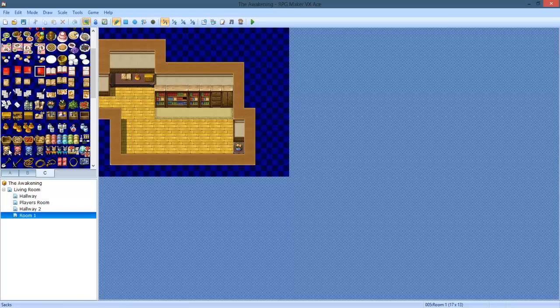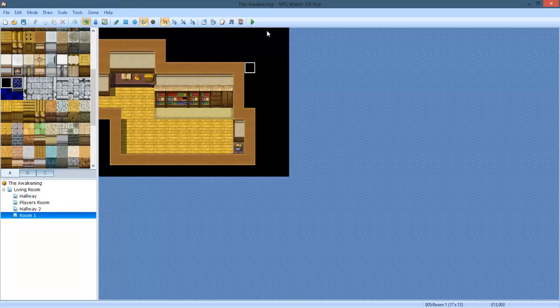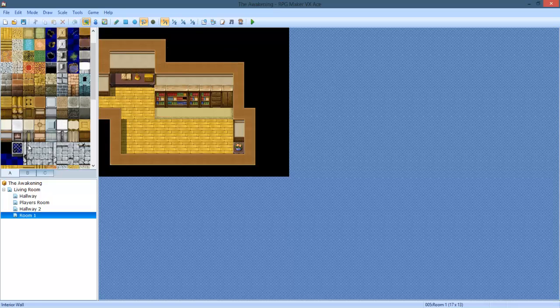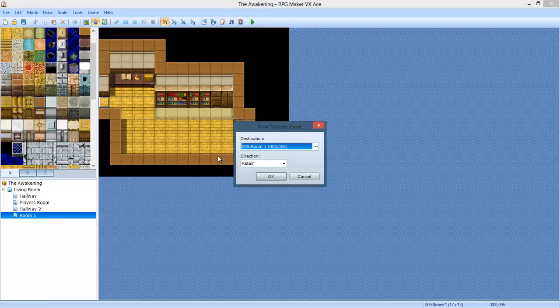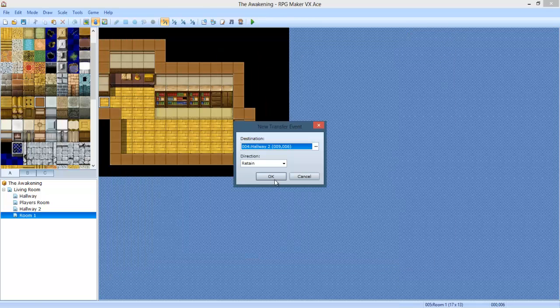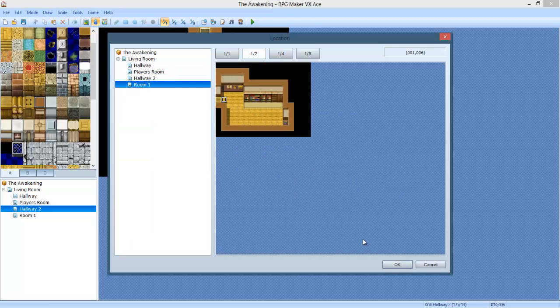So now we're done with this room. So we're going to be painting it black. My idea was I want to add a mini-map system. I'll show you guys how to do that, it's going to be kind of cool. So let's make it a transfer event. Transfer to the hallway, right back in the middle. And then we go to Hallway 2, make a transfer event to Room 1.